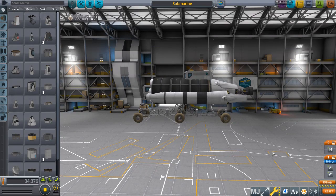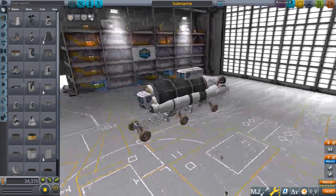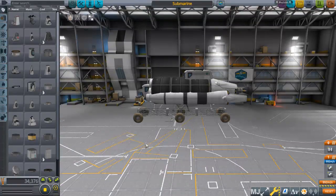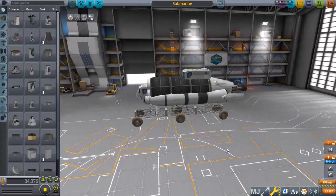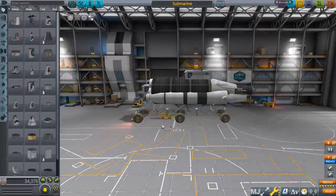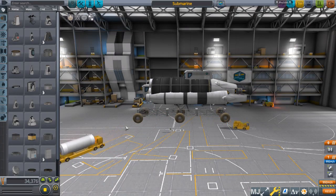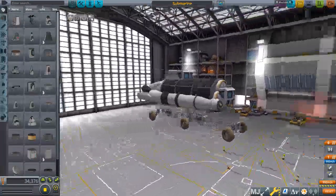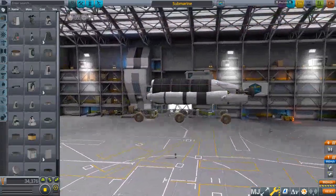Hello everyone, my name's King and here's a fairly simple tutorial on submarines because they're actually possible and it's kind of cool, although a bit weird because water physics is wonky in this game. Since it would be a bit complicated to fine-tune everything and build a submarine on camera, I have one pre-built here. It's fairly simple and as far as I can tell it works.